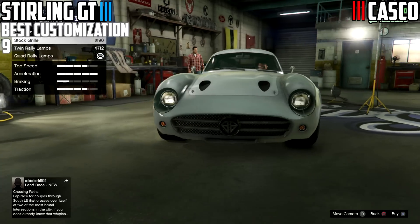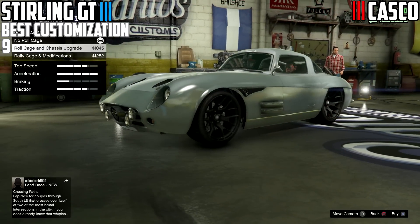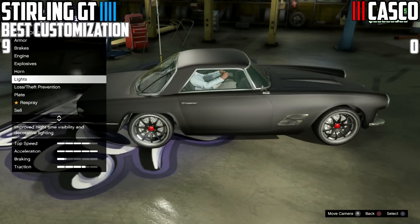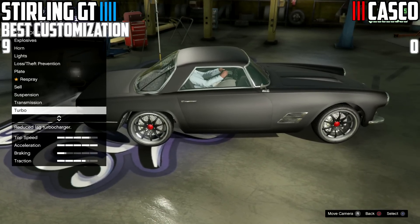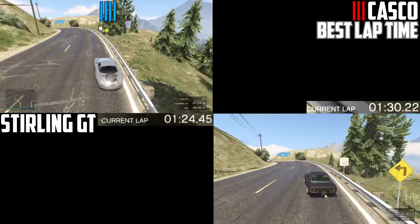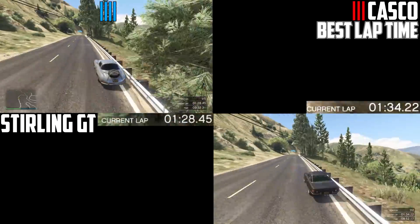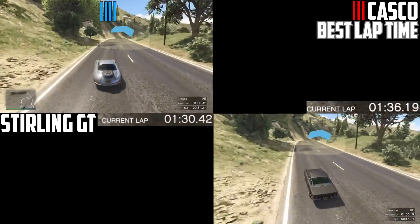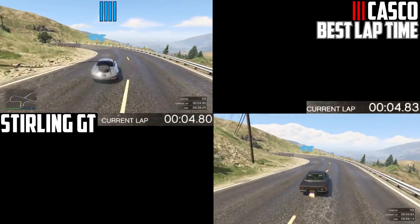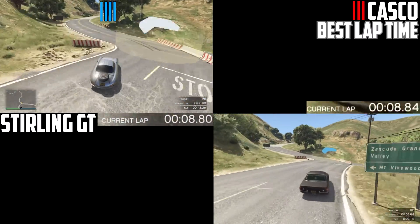For customization options, the Stirling GT has nine in total excluding stock. That's quite a few options compared to the Casco, which has zero options unfortunately. However, the Stirling GT is quite restricting with its modifications — for example the spoiler, you only get one option and it's a fat tire just stuck onto the rear. That's kind of ugly, and if you're going to force us to use a fat tire on the rear completely ruining the look of the car, give us some options. Completely my opinion, but the truth hurts.